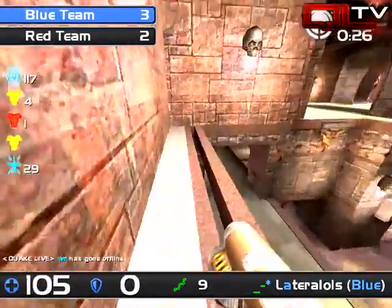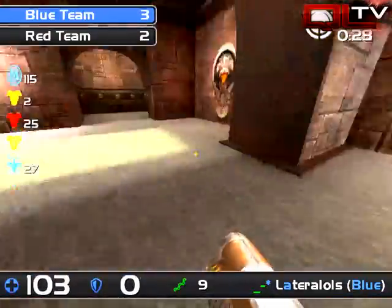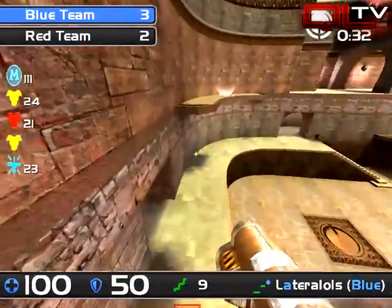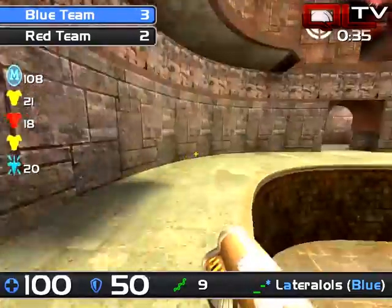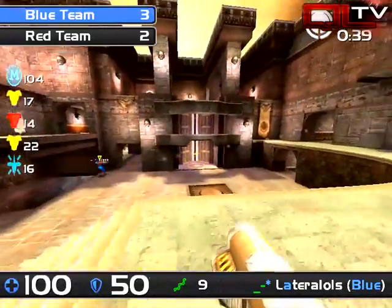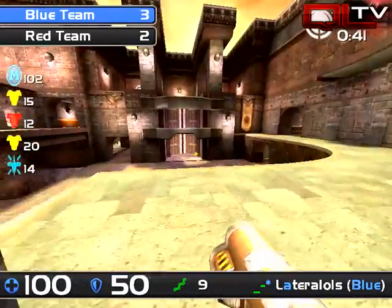We've got a quick lead here for Not of This World. The first mega goes to Higgs, and adrenaline picked up the red armor right off that spawn too. Now we got the mega so I think that's gonna give them the advantage. The first quad is coming up in 15 seconds — it's gonna be in the center area.